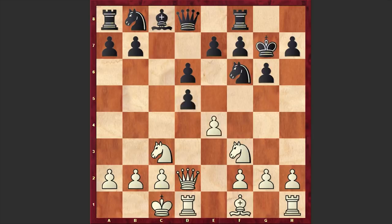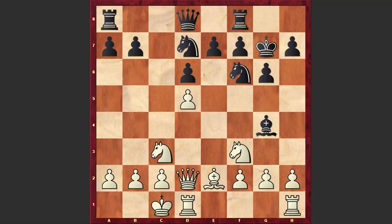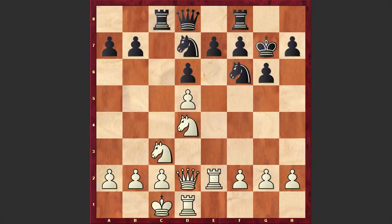The game continued with cxd5, exd5, Bg4, Be2, Nd7, Re1, Rc8, and Nd4, after which the players also exchanged the second pair of bishops. The bishops are gone and now the players will start horsing around.